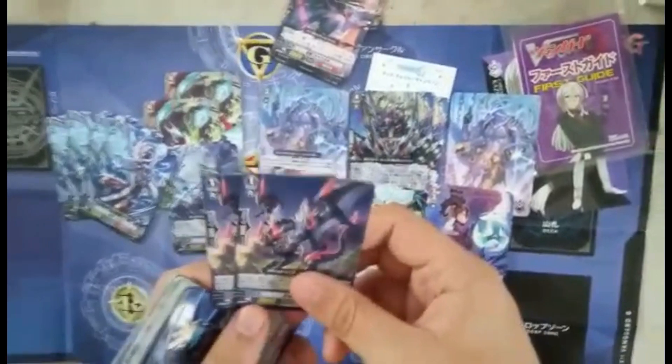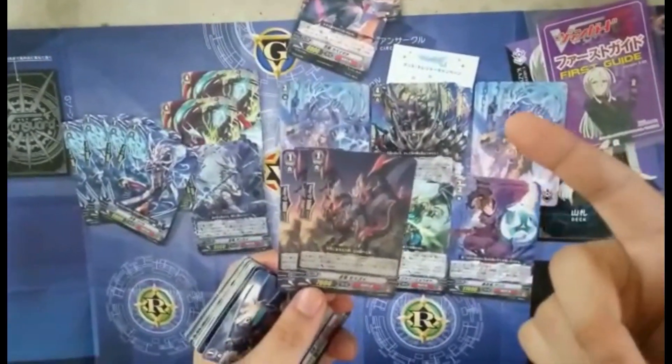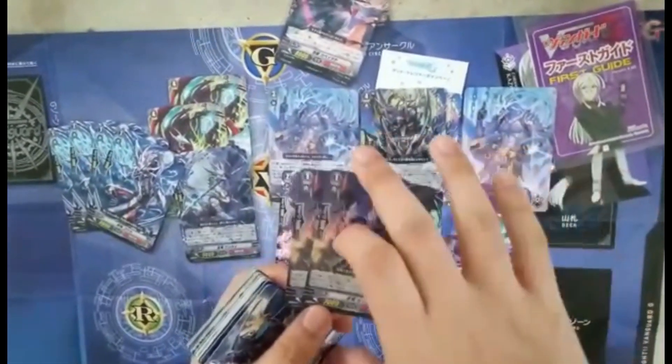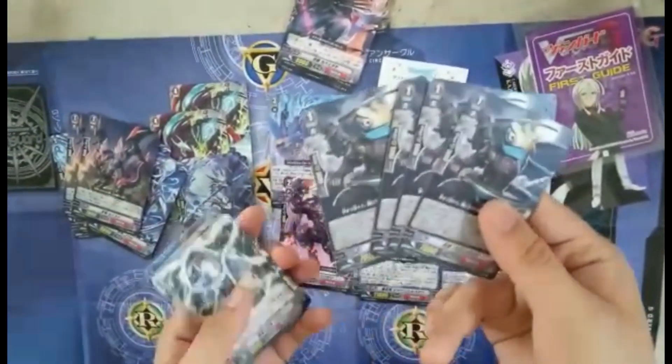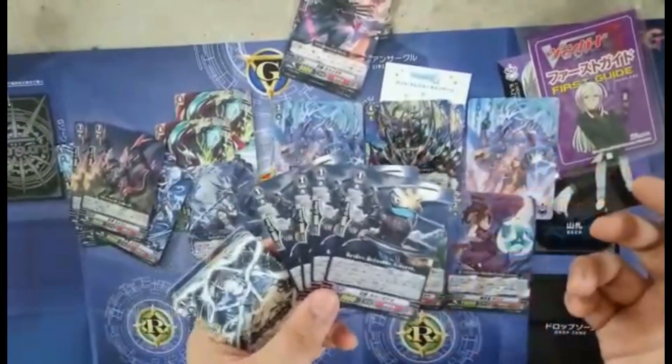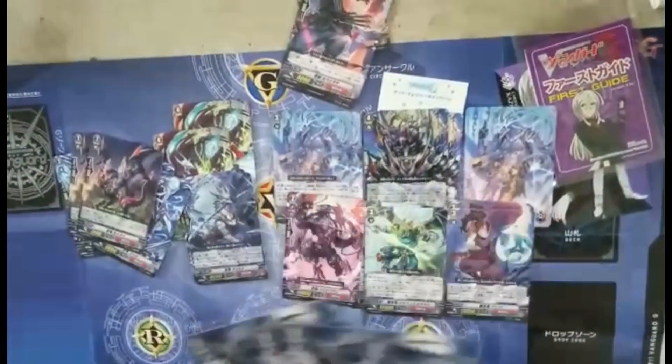We get four of the Berlina 8k grade 1. Then we get two of the grade 1 — basically when a dominated unit attacks during your turn, this guy gets plus 3k. Hits magical numbers — great booster.